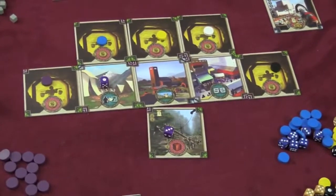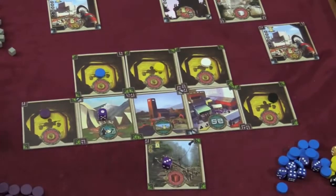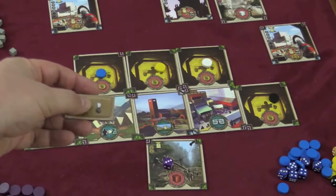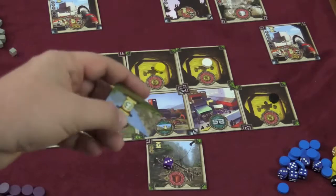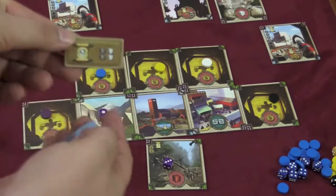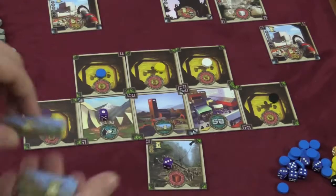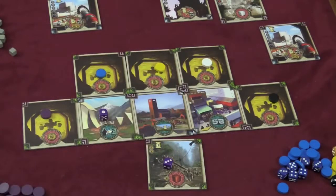Players also have the opportunity to build the wall. There is a wall tile and this costs a certain number of resources. When you build it, you get that many points. However, in the future there's one wall tile available each turn. Whoever builds the wall tile will get the points on the wall tile plus whatever's on the back of any wall tile they've already done. So you can see if you let one person build all the wall tiles, they're going to start getting a ton of points from those.